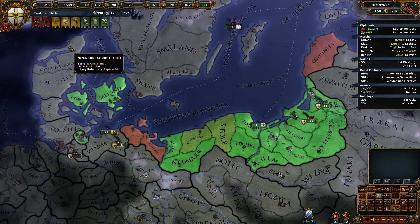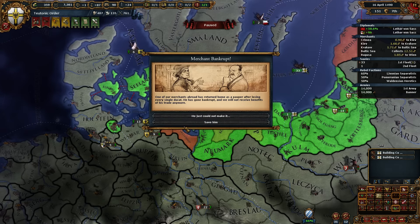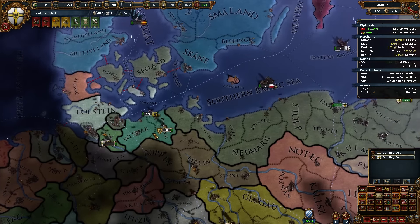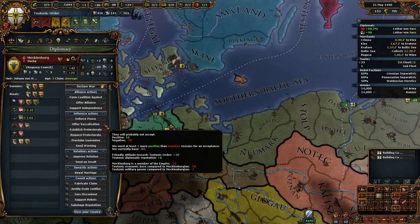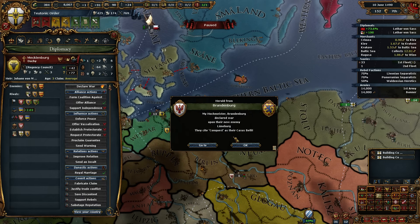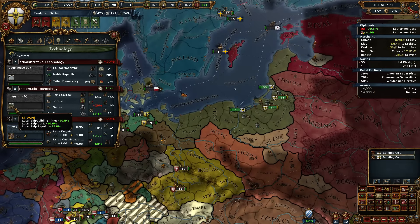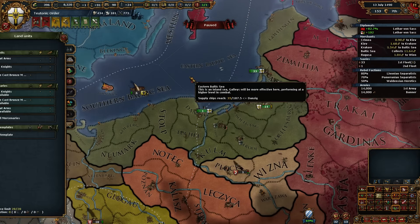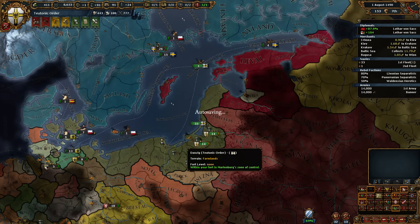That's always a good sign when your army is large enough to cause attrition on its own. Mecklenburg would accept vassalization a while ago — now they won't. Interesting, wonder why it changed. No missions available, not even one. Trying to save at least one building slot on the entire coast so that we can build docks.